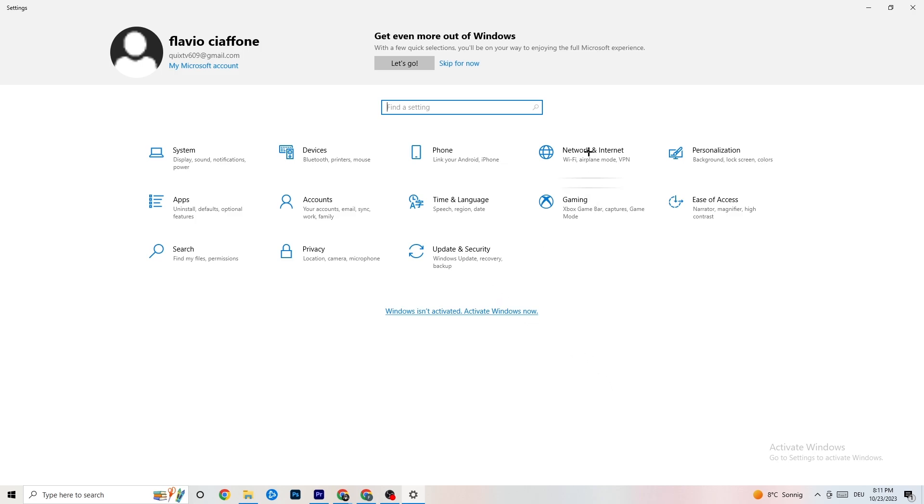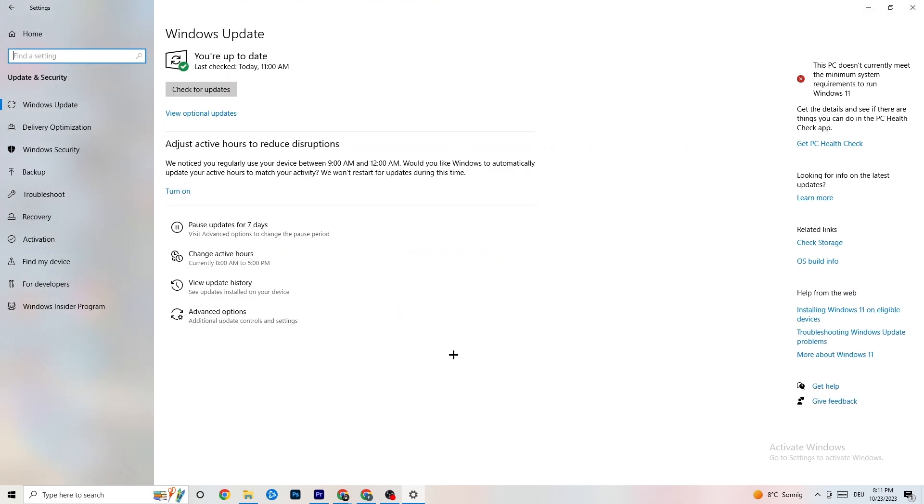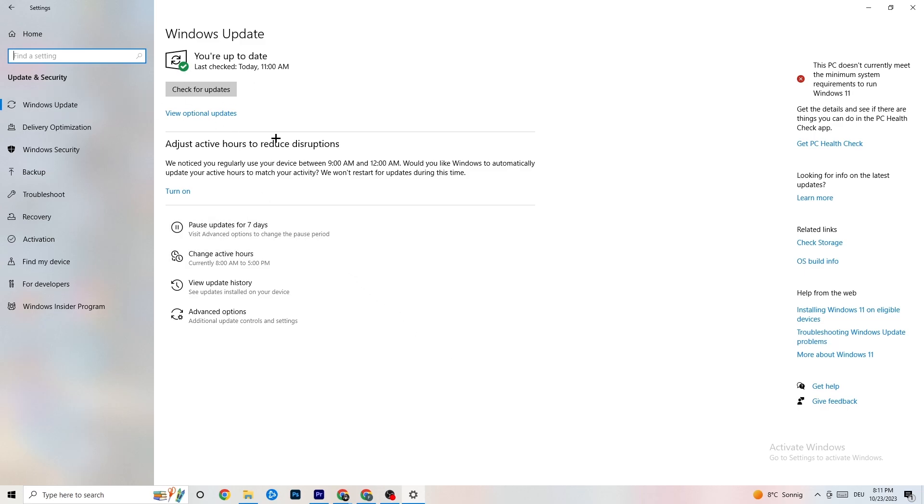Go back to main Settings and click 'Update & Security.' Stay on 'Windows Update' and check for updates. It's really important to keep Windows updated to the latest version because it increases your system's performance and helps with all kinds of issues. Update to the latest Windows version.